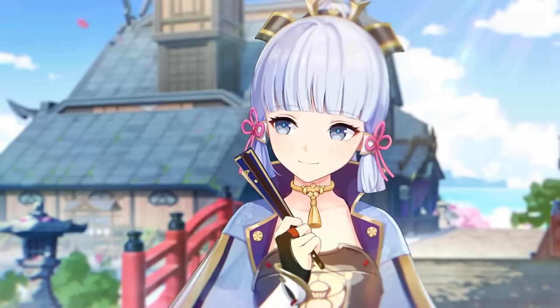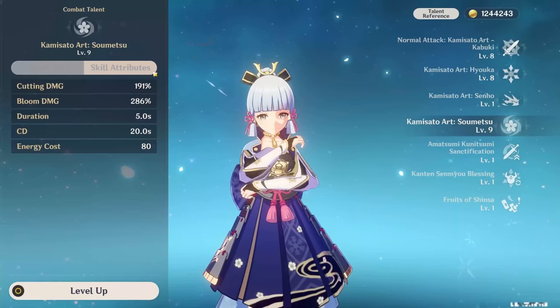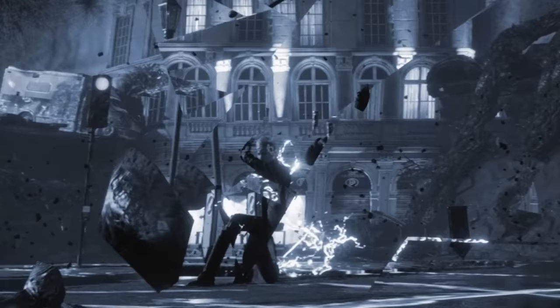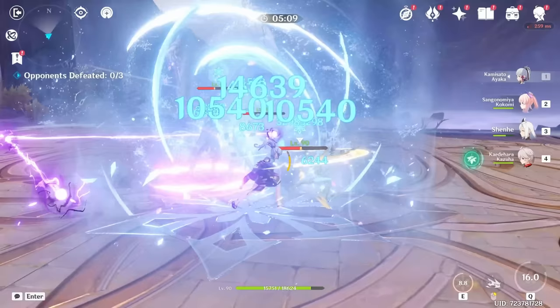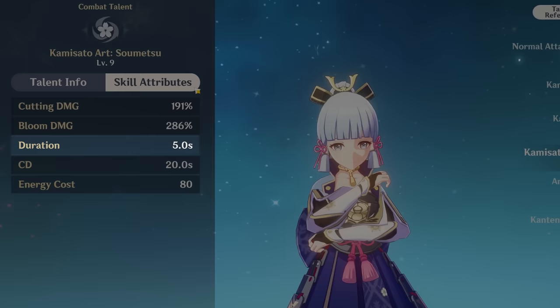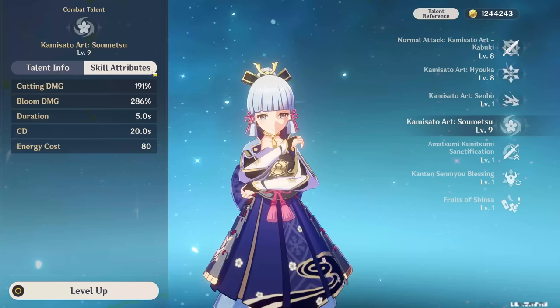Ayaka is the queen of the hill in terms of cryo DPS, only giving a run for her money to Ganyu. Her burst is not just pretty to look at, but also pretty broken. It comes at a hefty 80 energy cost but is worth every bit. The burst moves in front of her, keeping moving until it hits a frozen enemy or a large monster — a big reason why you want to play Freeze with Ayaka, preventing the burst from overshooting. It has a 5-second duration, deals 19 cuts of damage, with the final slash dealing even more, and a combined multiplier of 2300% of Ayaka's attack at crowned talent.